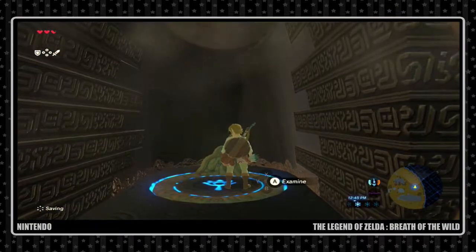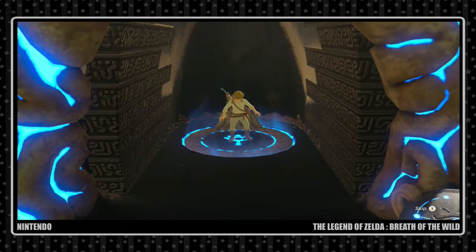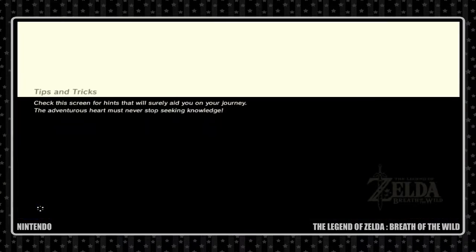Alright, let's do this. I like when they have a little simple wall of buttons — that way I know what button I'll be pressing. That's actually very helpful. Yay, tips and tricks! Journey, adventure — alright, cool.